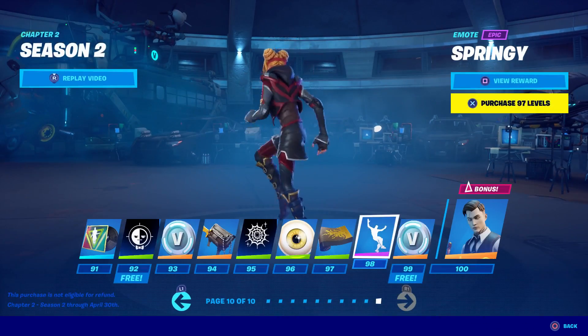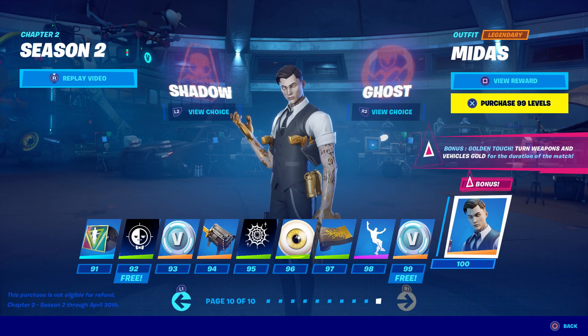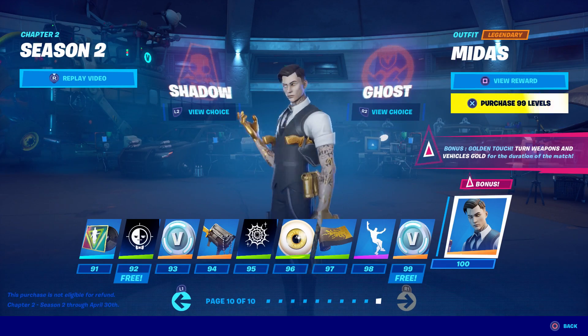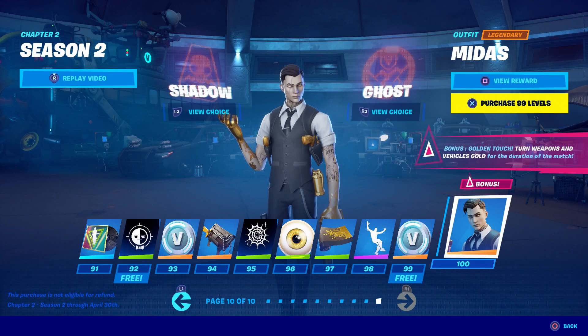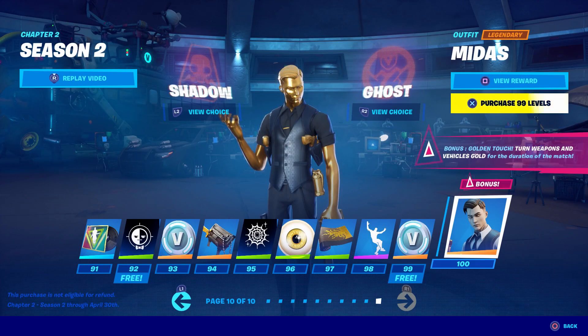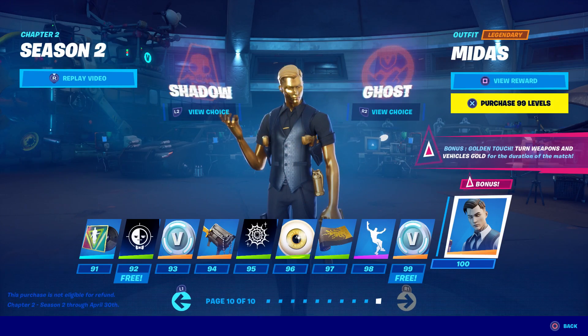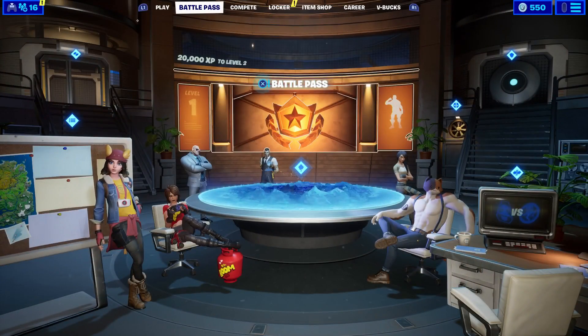We didn't get a single traversal emote. More V-Bucks. Finally, the tier 100 skin — Midas! His bonus says 'Golden Touch — turn weapons and vehicles gold for the duration of the match.' That is awesome. He looks like Johnny Depp. Moment of truth — Shadow versus Ghost. Ghost: he is gold. Shadow: oh man, they're both gold! I think Shadow wins. There's only one Ghost I like and it was that girl with the pink. Shadow wins hands down.